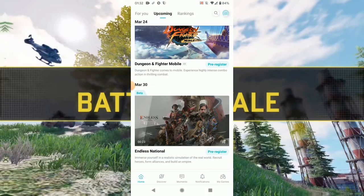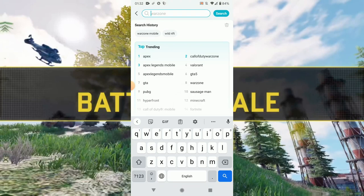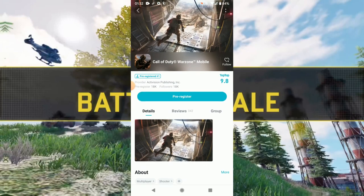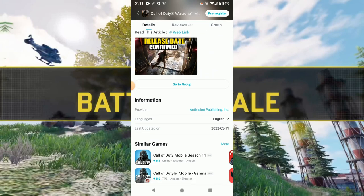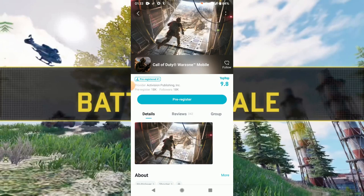On TapTap, just search for 'Call of Duty Warzone.' As you can see, it's already there — Warzone Mobile has a rating of 9.8 and lots of people have already registered. There are lots of reviews as well, and from here you can pre-register for the game.